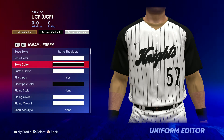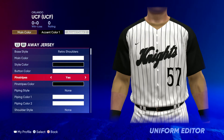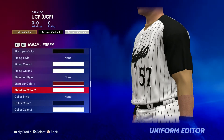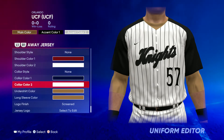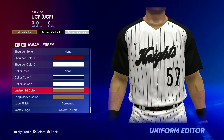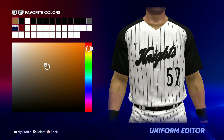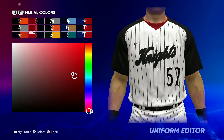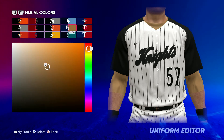You go white, black, white. For pinstripes: all black, no piping style, no shoulder style, no color style. Then for the undershirt go gold long sleeve, gold, gold. I'll show y'all right now — go to KC, and that one right there.